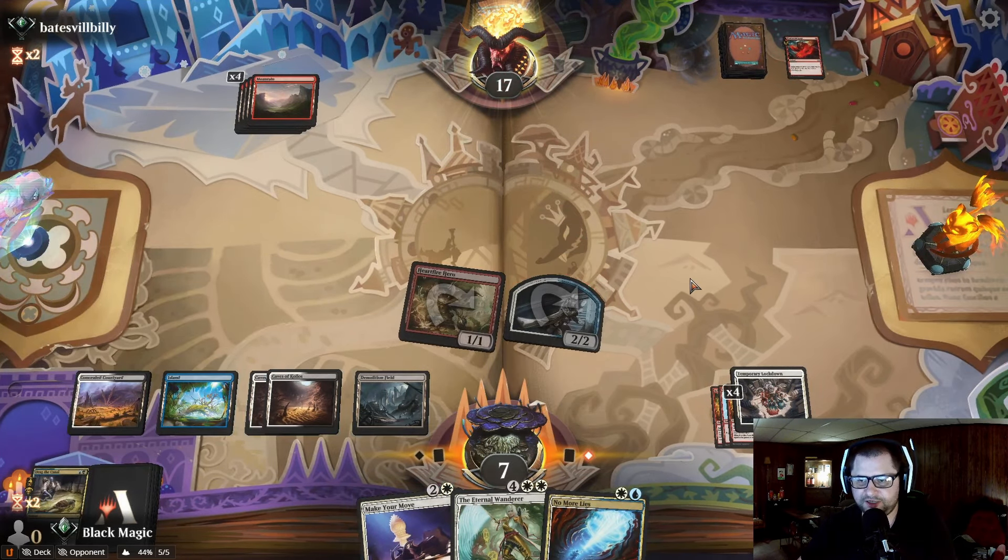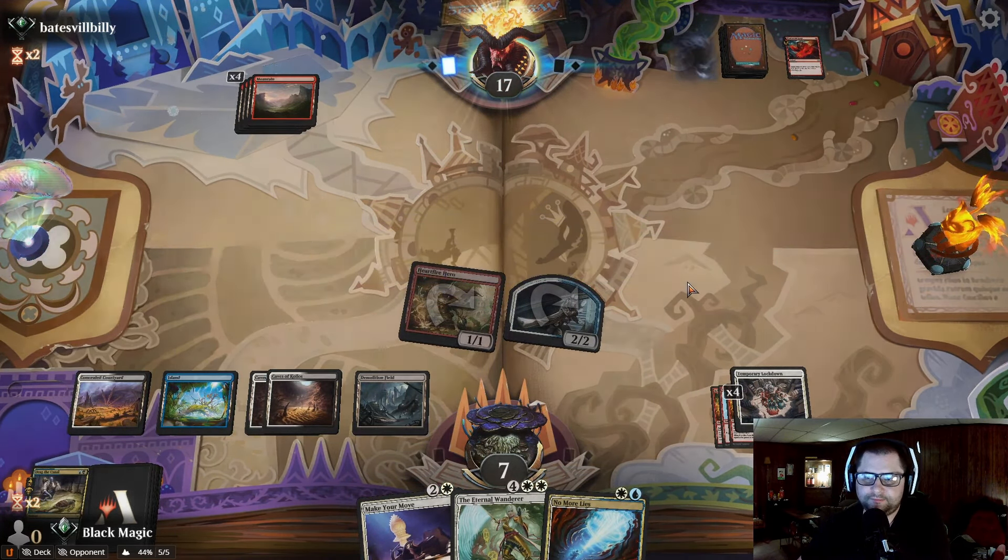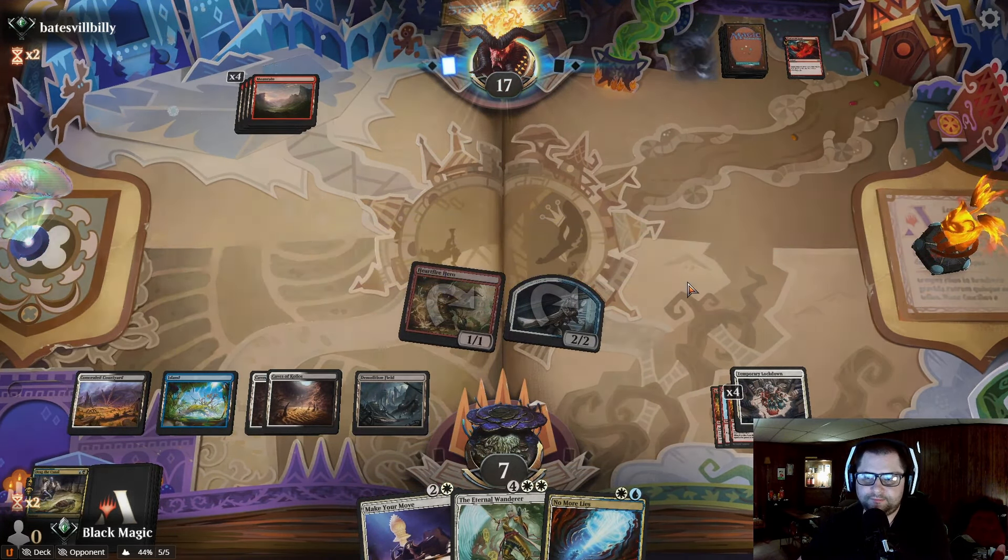Go to attacks. Swing. End the turn. He can Mana Leak anything that he plays except for a one-drop, but he's already drawn so many one-drops — I just don't think it's possible for him to keep drawing them. We drew another Temporary Lockdown — doesn't matter. He's going to want to try to kill us in one shot, so we're going to counter whatever creature he plays. That is a Demonic Ruckus — the better of the plotted cards he could play for us. And we finally got there.